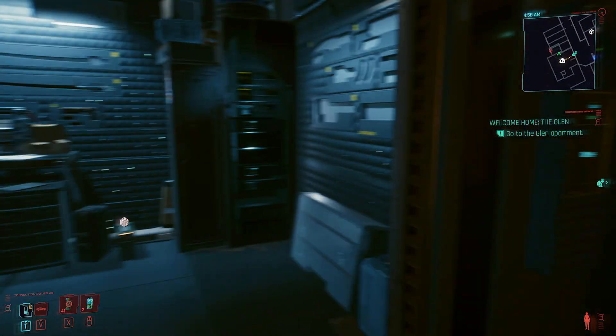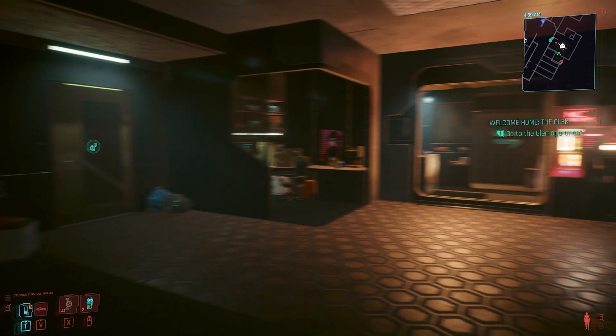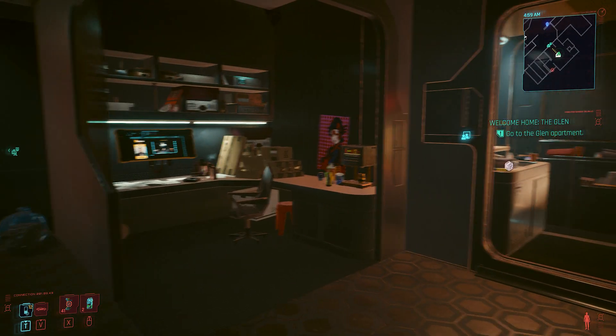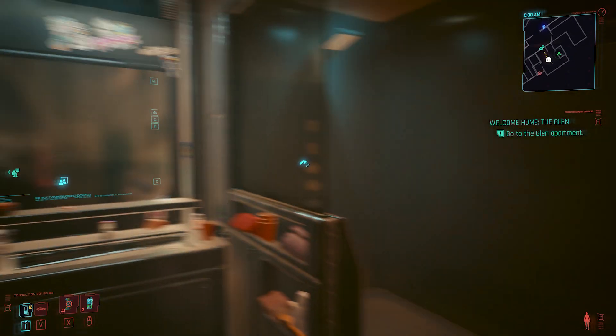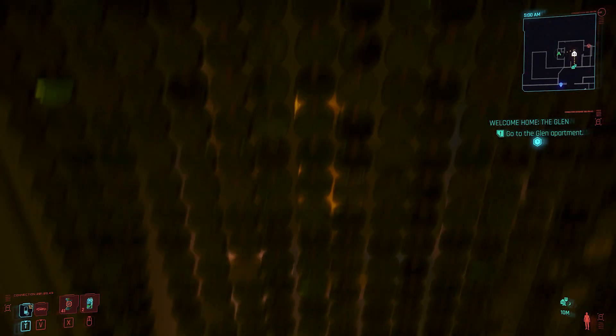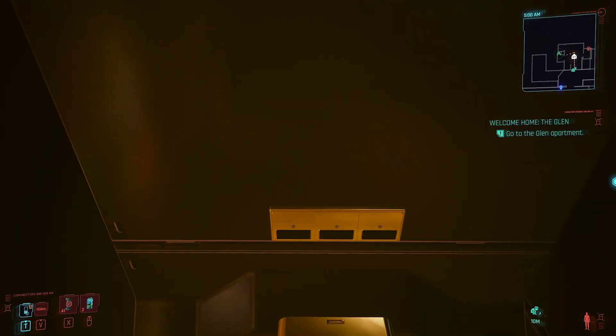The wardrobe area looks better too. The stash didn't change. And we've got a coffee machine — it's not interactable. The shower looks more modern, and we've got a new toilet with three buttons.